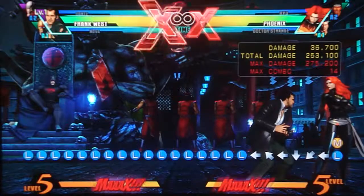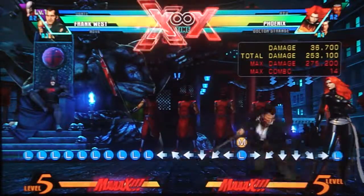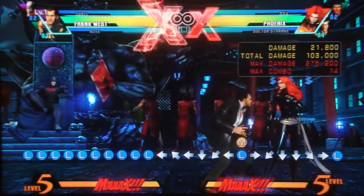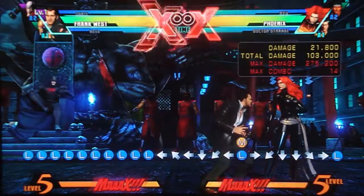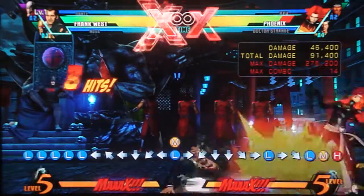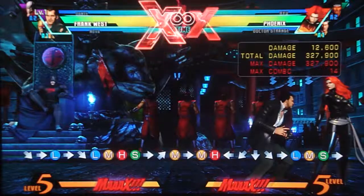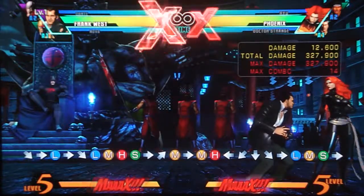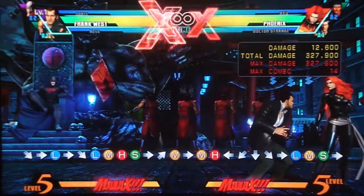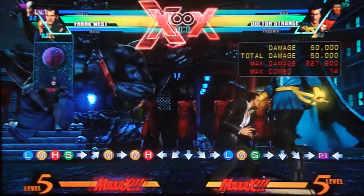Now his special moves — he has quarter circle forward moves called Tools of Survival. Depending on which button you hit, you get a different tool. The light one does a little multi-hit attack. On the ground, not very useful, but it is safe on block. The only way you can combo after it on the ground is a super cancel. However, in the air you can follow it up with a combo — you can do a max of three of them in the air, which is good because you want as many hits in your combo as possible to get more experience when you take a picture.